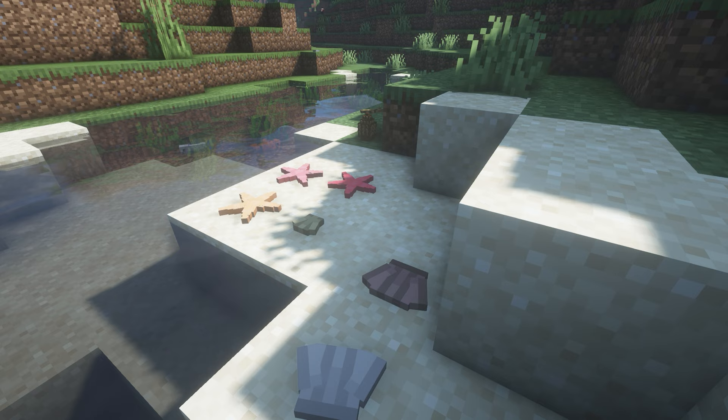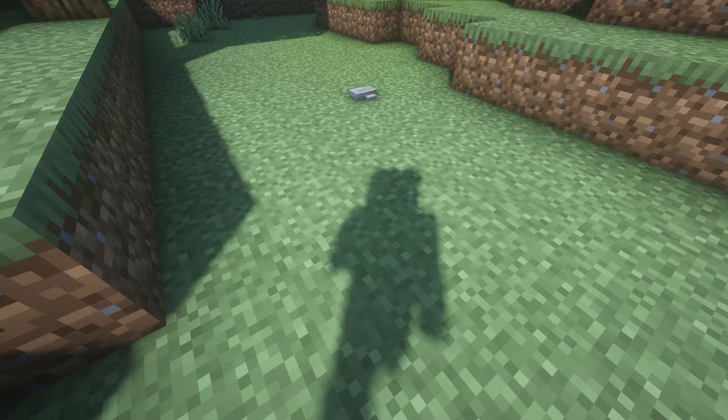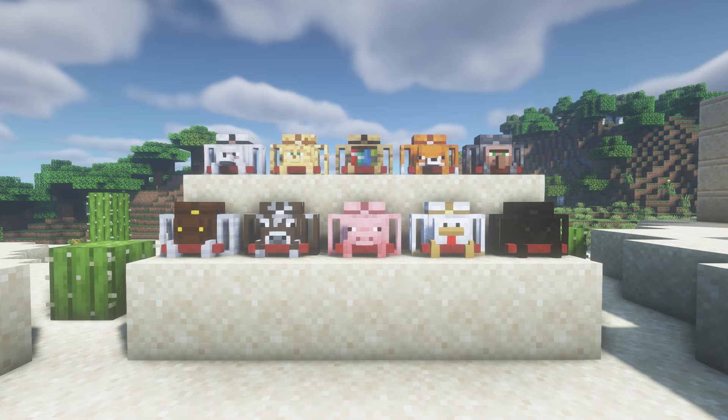Up next we have this Rocks mod. This is a mod that makes the game feel a bit more natural — it adds little starfish and clams, pebbles and stones around the world. There's a whole bunch of stone versions and even twigs, and you can see them naturally spawning throughout the world.